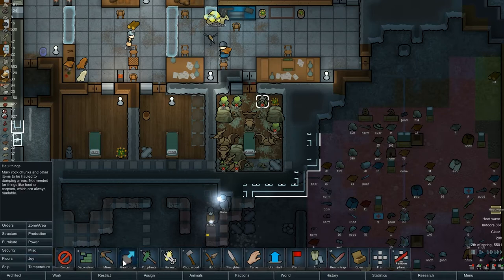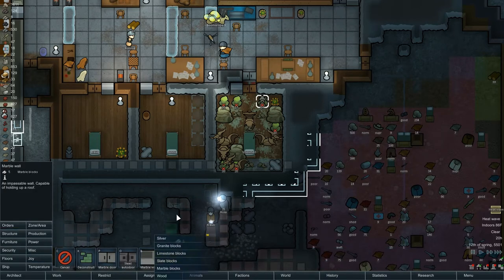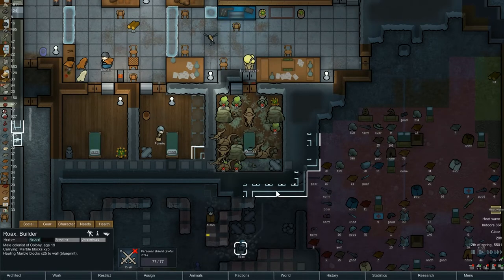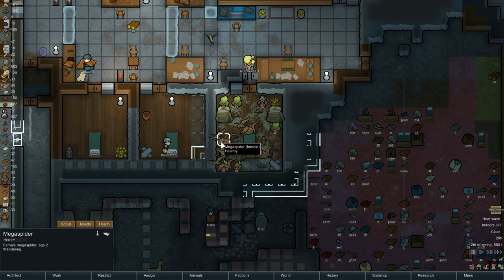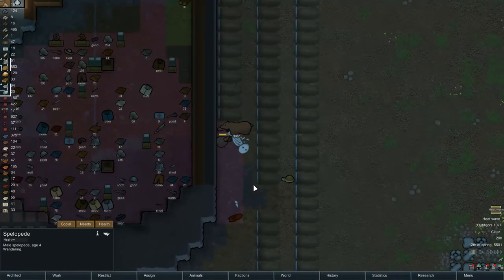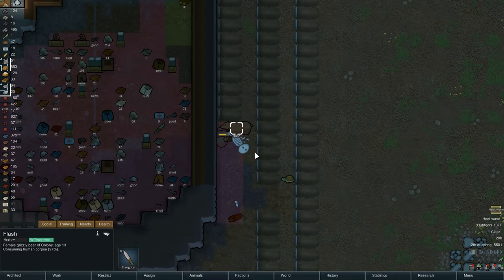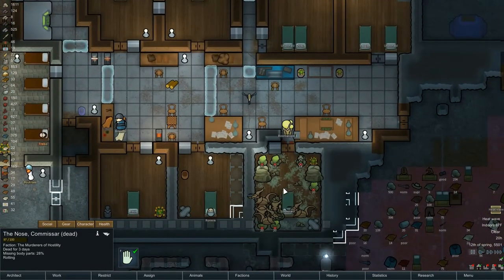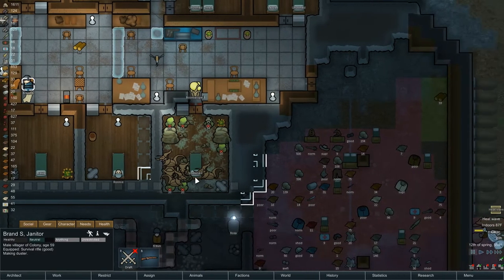Oh, I just realized — structure, wall — this is in, good. Rokes, did you really not bring enough to do the rest? Wandering, wandering. Who made a noise over here? Flash, what are you doing? Consuming human corpse — okay. Brand is making a duster, cool.